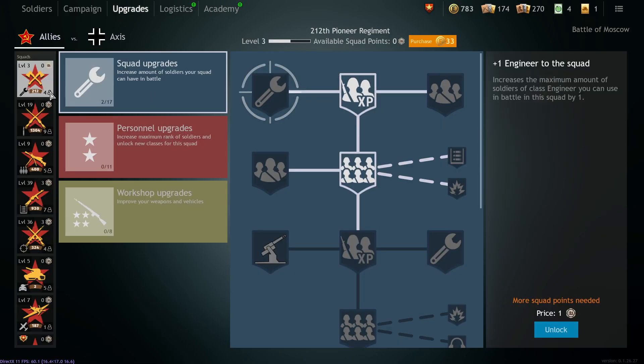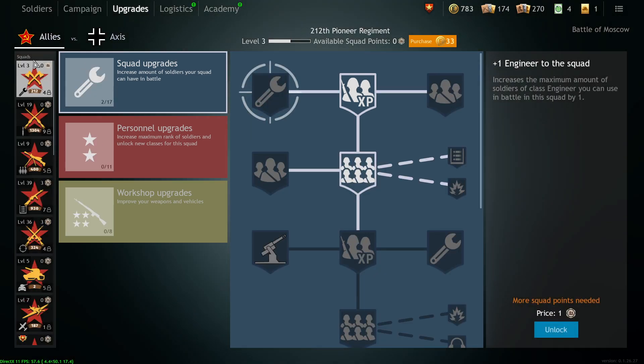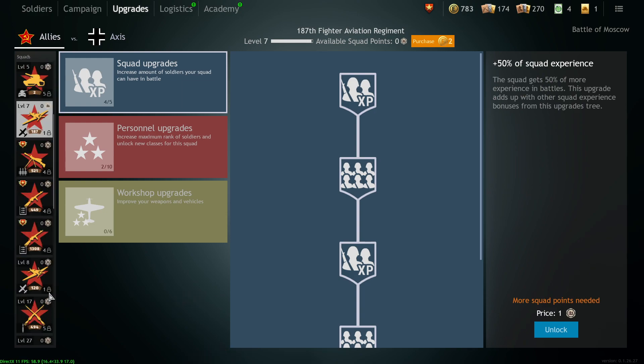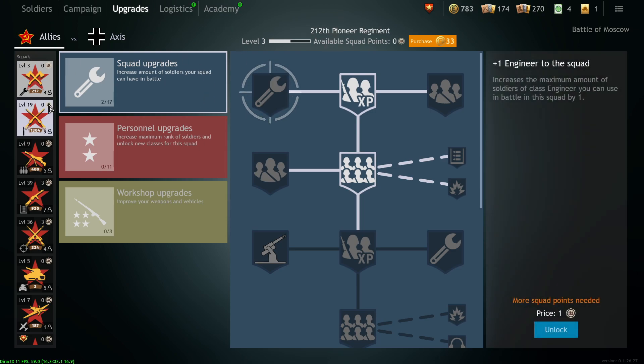Here we are at the upgrades screen. You can see your squads arranged by the ones currently equipped, and below that all other available squads. You can see the squad name, what level it is, and how many squad points you have. There's an option to buy levels, but I don't recommend it — you can do this just by playing and it gets really expensive. So just keep playing.